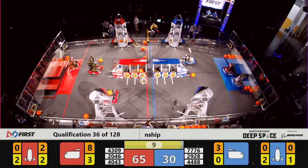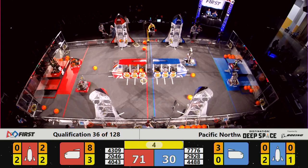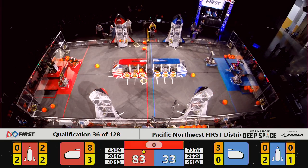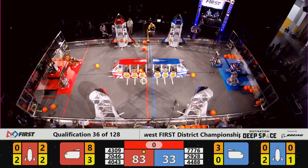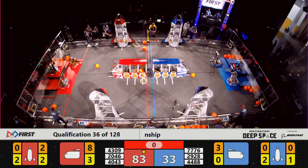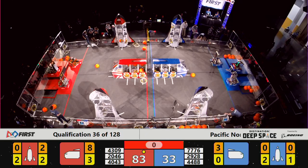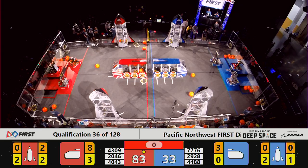The Botsmiths retreat back to try to make their climb. 44-88, up on to the high hab. 20-46, Bear Metal up on to the high hab as well. Not sure that 40-88 made it — they appear to be still resting on the level of the hab. We'll be back with the final score for qualification match number 36 after a quick review by the refs.